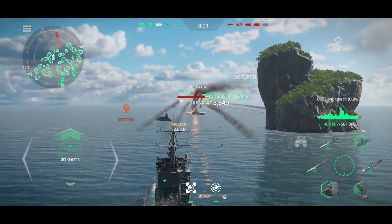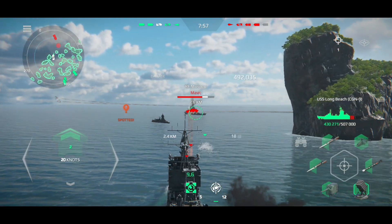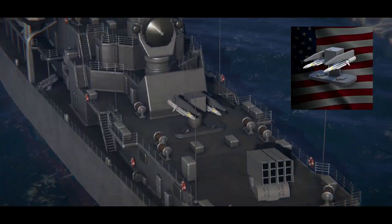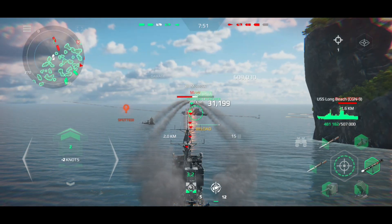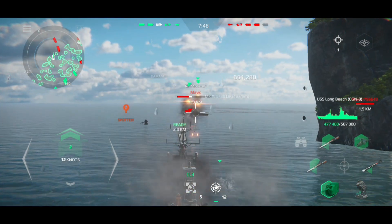Let's move on to weapons. USS Long Beach has 4 missiles, 2 closed guns with the ability to fire at air targets, 3 grenade launchers, 1 torpedo, a helicopter, 2 RIM-66E closed air defenses — which in my opinion are simply an improved version of the MK-26 from the second tier — and also 2 free slots for air defense.